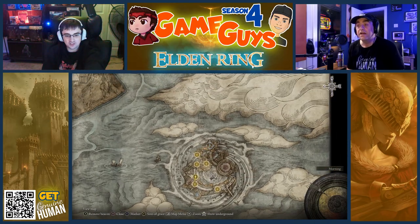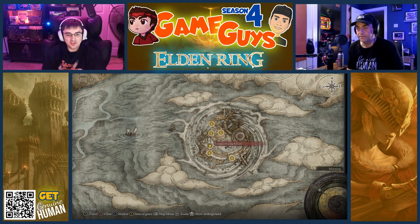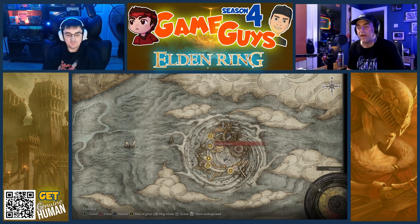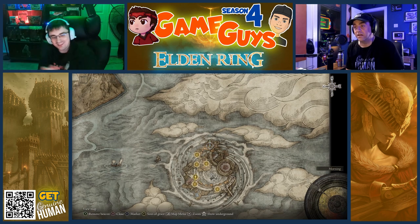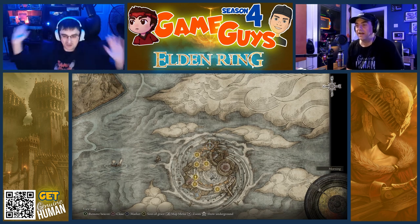Move the icon down to that bottom Site of Grace of Farum Azula. Keep the map zoomed out — I want to see if I can help you visualize it. Go to that bottom Site of Grace. Now trace the icon along to the next Site of Grace — yes, like a hallway. Now to the next Site of Grace, and then you trace along that cluster of stuff, and curve it around. That's the hall. Now to the next — still the hall. And now move to the right — it's one long hallway.